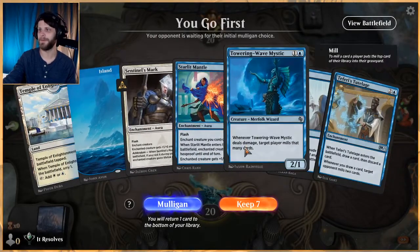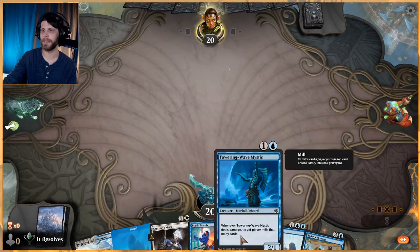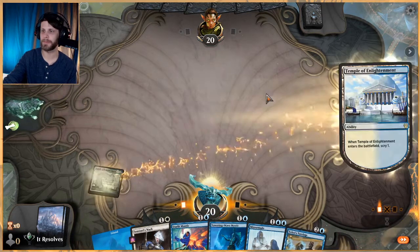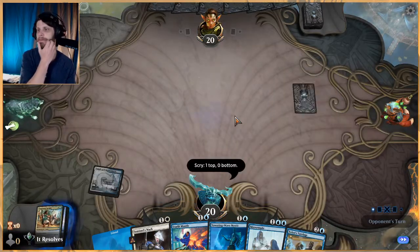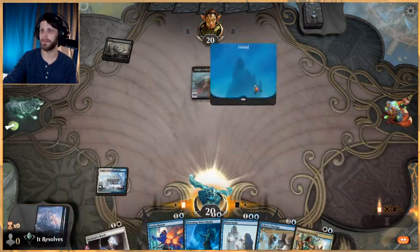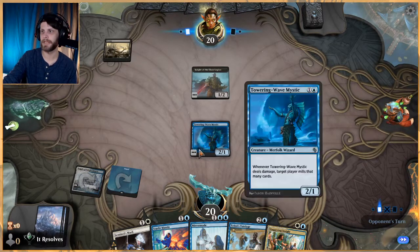Do we keep? We do have a creature — yeah, we'll try it. It's not the most amazing hand in the world but we have a nice early game drop with the Tutelage as kind of a backup. Staggering Insight will keep us going. We probably should keep creatures more than anything here but we just need something to throw down. Hopefully they don't kill it — it's kind of a silly card.